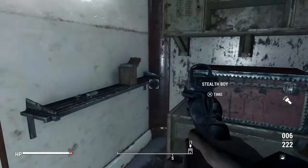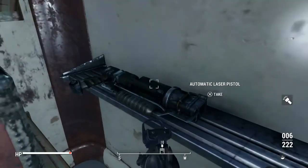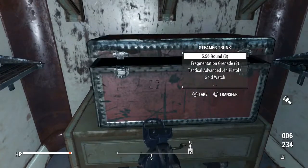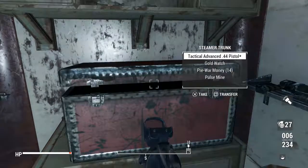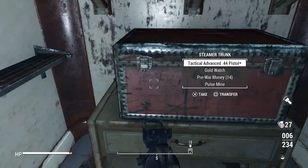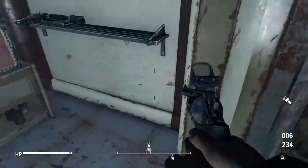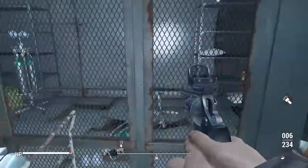Well, all right then. Stimpak. Stealth boy. Yay. Fusion cell. Automatic laser pistol. I'm okay without that. Ammo, frag grenades, tactical advance, .44 pistol. We do have Clint here, which needs upgrades, so we do need to start collecting .44, so that's actually a great find. Pre-war money and a pulse grenade. Is that actually what we needed? It's telling us we're done here, so it must be.